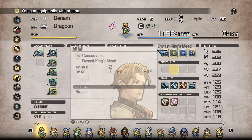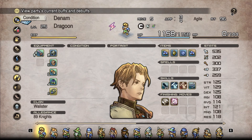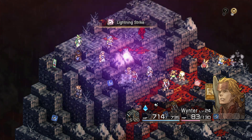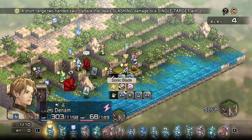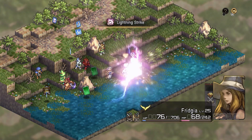Dragoons — aren't those just for fighting beasts and dragons? Well, yes, they are beast and dragon slayers. And if that alone isn't enough to make them cool and useful, they are also hardy tanks that can dish out high damage even to puny little human foes. Dragoons' HP stat is right up there with knights, and their ability to wield mighty two-handed swords allows them to dish out great damage.